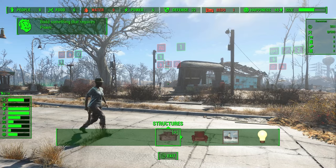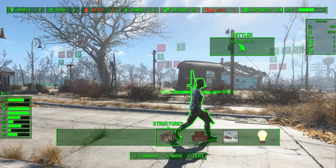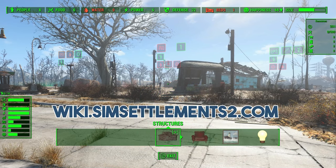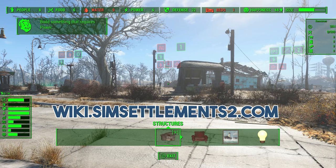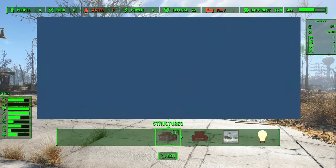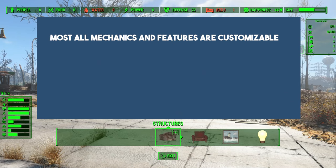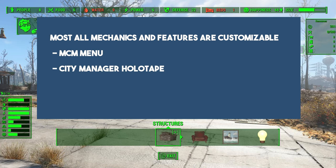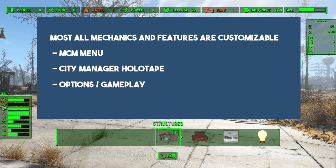As always, when I start these guide videos, I'm going to preface with two things. One, if you prefer this information in text form, it is available on our website at wiki.simsettlements2.com. And second, if you find any of the options I'm showing you overwhelming or not fun, you can most likely disable or change it in our settings. We have a deep holotape with lots of gameplay options, as well as an MCM config menu.